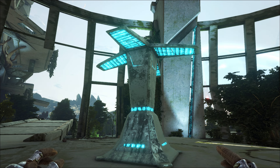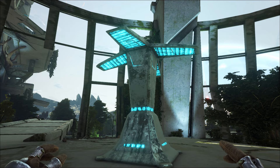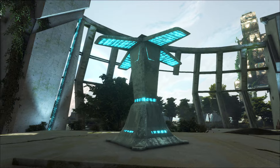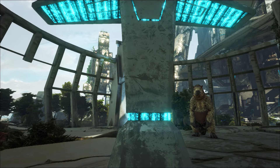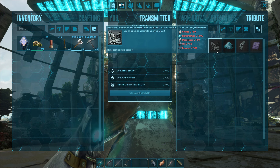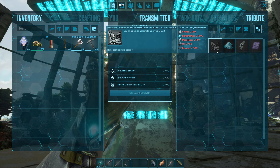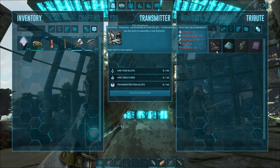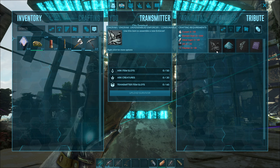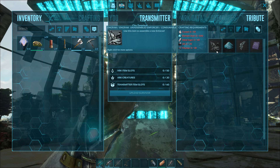The first method is the quick and easy method. You don't need anything — no mount, no weapons. All you have to do is come to a city terminal, which are placed literally all over the sanctuary. You'll find them very common. All you need to do is open them up and you can already build an enforcer, literally from level one.